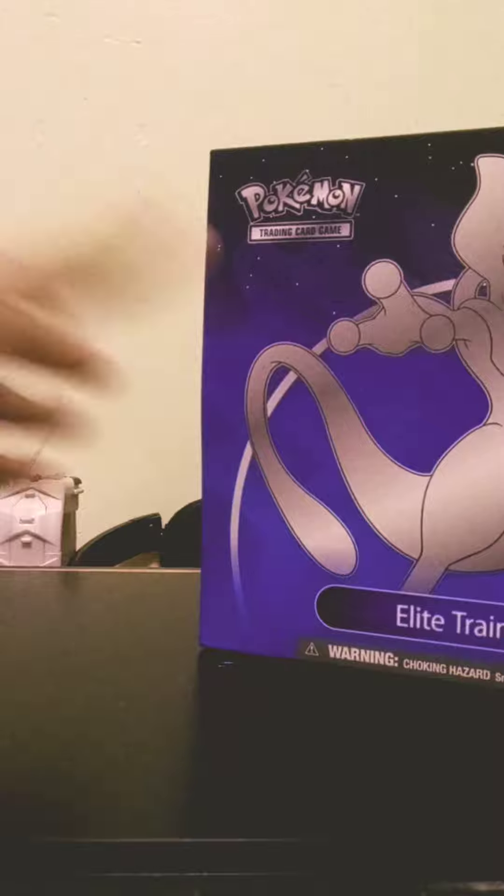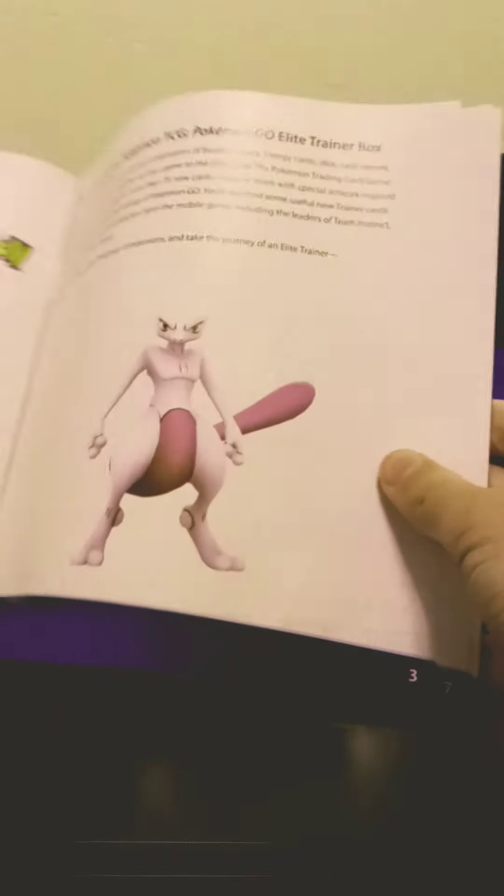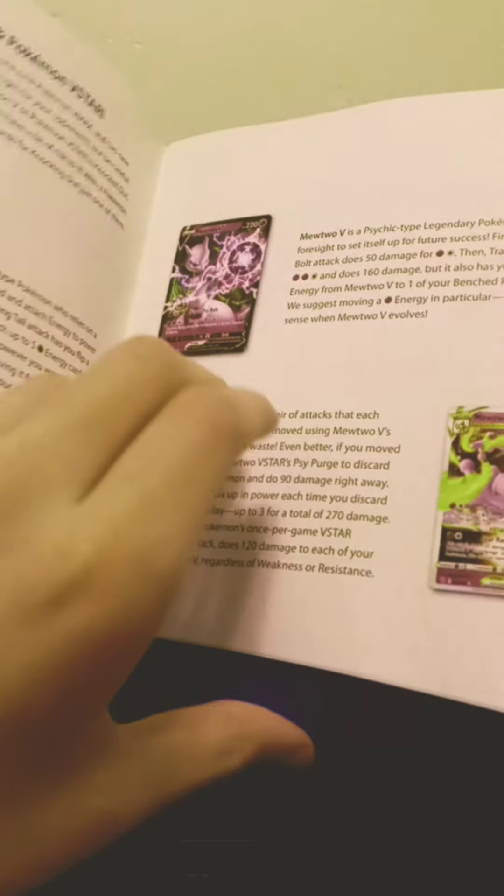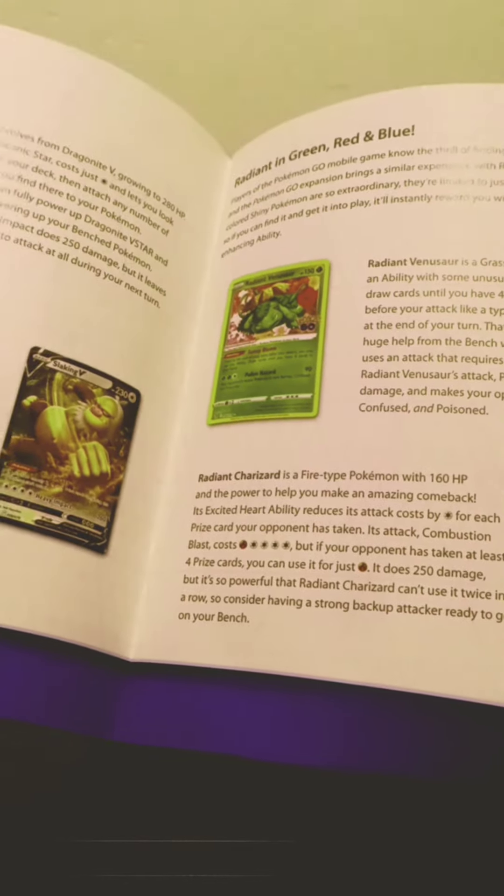Alright. Now that we got that off, we can open another layer. We've got another layer of protection. Here are my codes — not showing you guys those. We got the player's guide. These are actually some pretty cool cards though. Mewtwo V-Star, Melmetal G-Max. They're shinies! There's a shiny Charizard, a shiny Venusaur, and a shiny Blastoise too. That's cool.